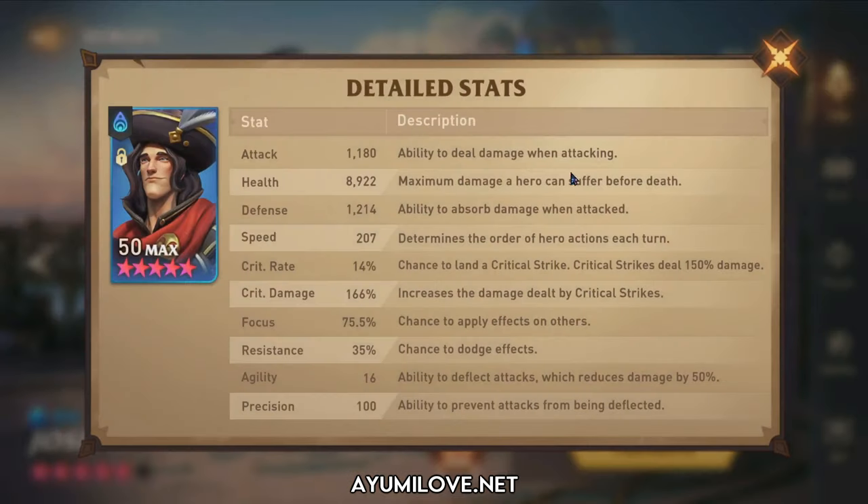Joseph is the fastest in the team. His total stats are over 200 speed, 9,000 health, 1,200 defense, and 75.5% focus. The most important stats to prioritize on him are speed and focus — since he goes first, you want high focus to apply the AOE defense down successfully without enemies resisting it. You need above around 160 speed to go first in Adventure Mythic battles. Once you achieve high speed and focus, distribute the remaining stats into health and defense to increase his survivability, since enemies in Adventure Mythic chapters 6 through 10 deal a lot of damage and can kill your hero within two hits.